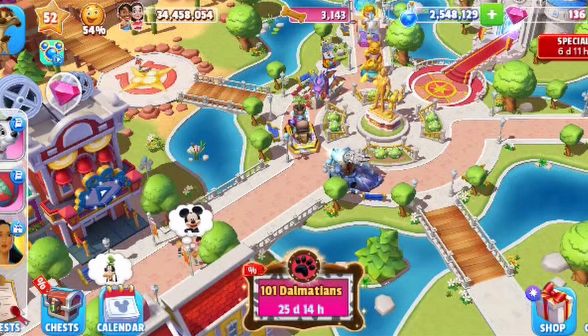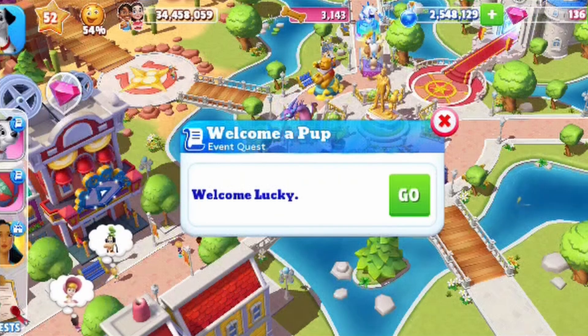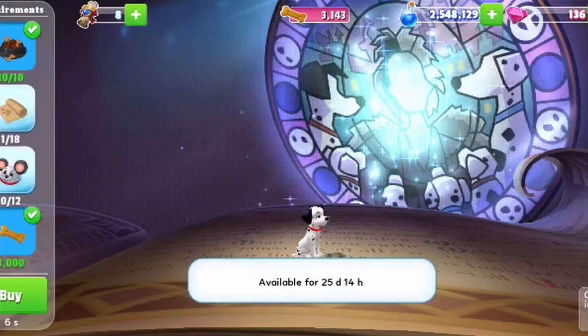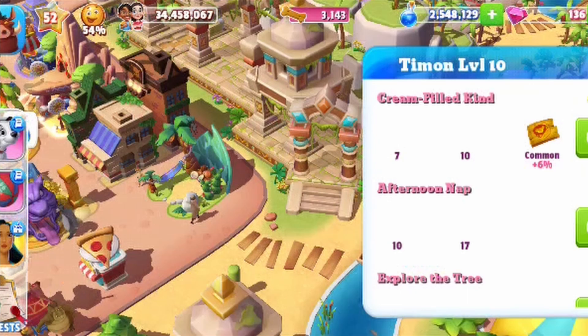So let's assign some missions. We already know I have to welcome Lucky, so let's get characters working on these missions.